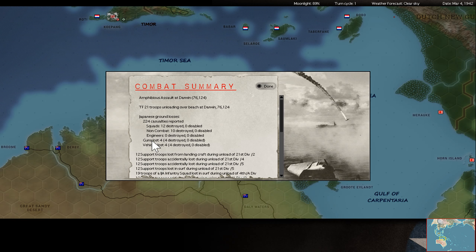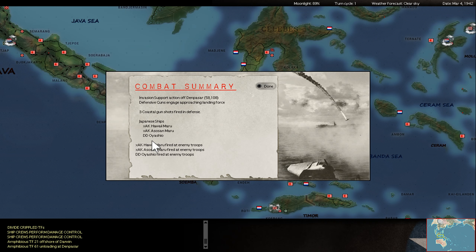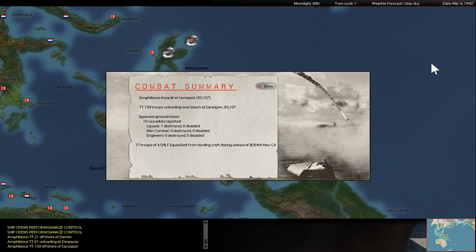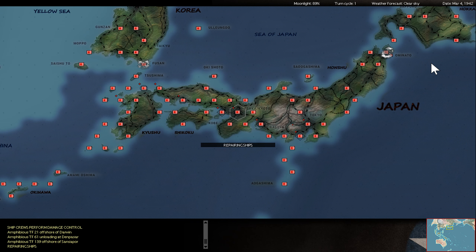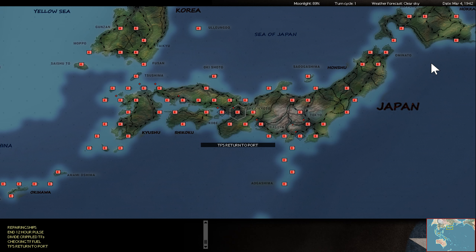So the unloading - these are two full divisions plus base forces and the aircraft equipment is also okay. One percent will always die, I would say. That was a successful landing at night. At least I lost only the minimum amount of ships or troops so far.